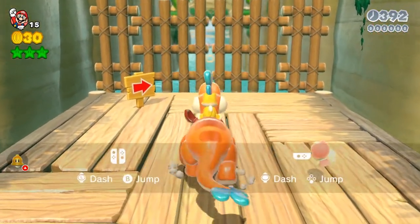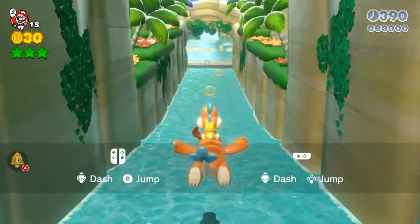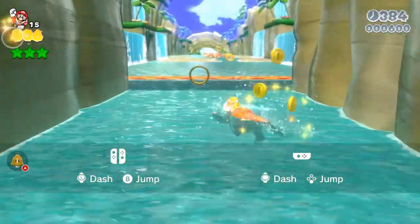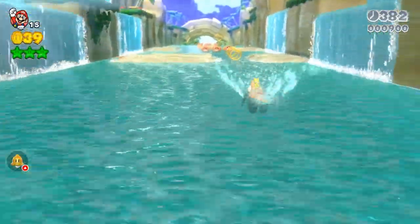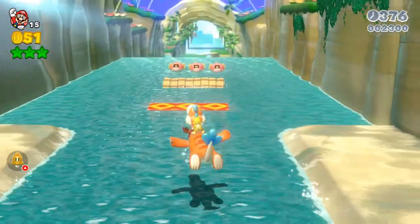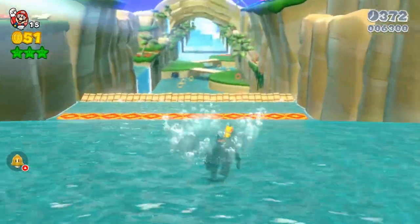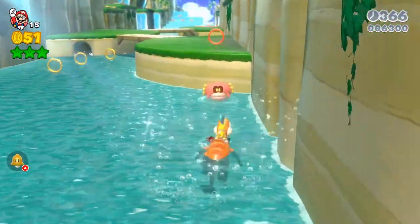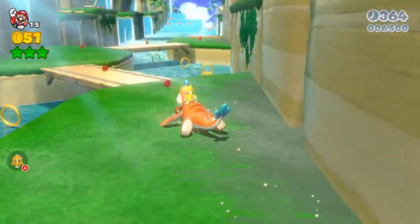Now this second run is pretty easy because we already got the green stars, so we can just rush through the ramps. We're running through specifically to get the stamp, which is literally in the middle of the level — about halfway through, around the same area as the second green star.